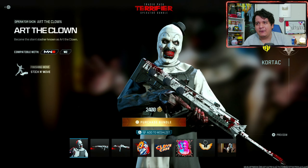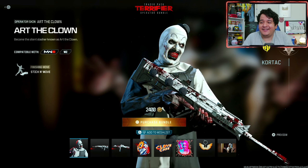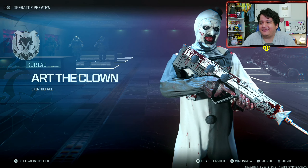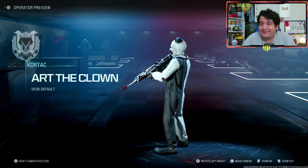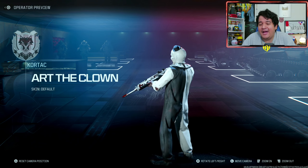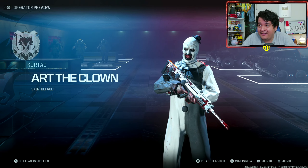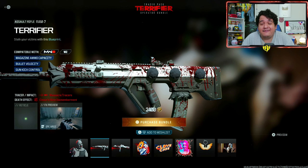Here is the Terrifier Operator Bundle for 2400 COD Points. We've got Art the Clown as our operator, obviously from the Terrifier movie series. He looks great — honestly since Saw back in Modern Warfare 2019, he's one of the coolest clowns in this game. He's got that iconic little hat and bloody teeth. I've never seen the Terrifier movie, so let me know how crazy he is.